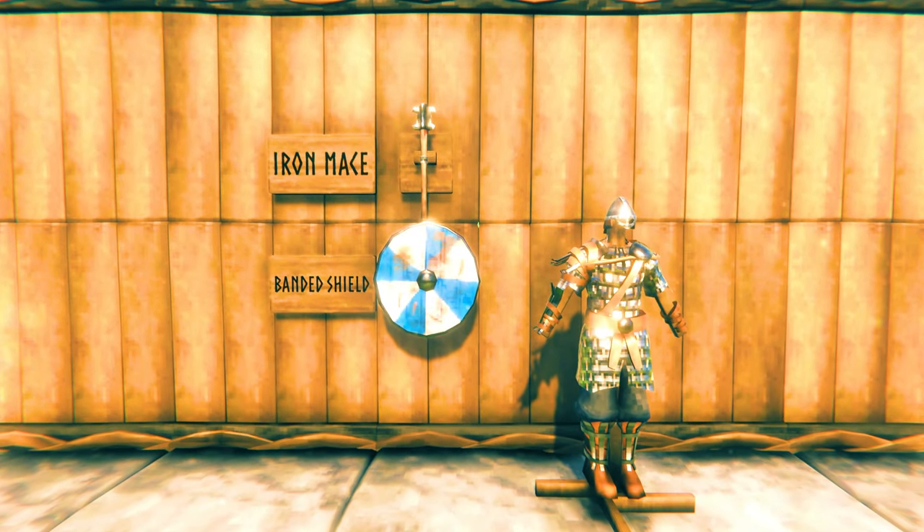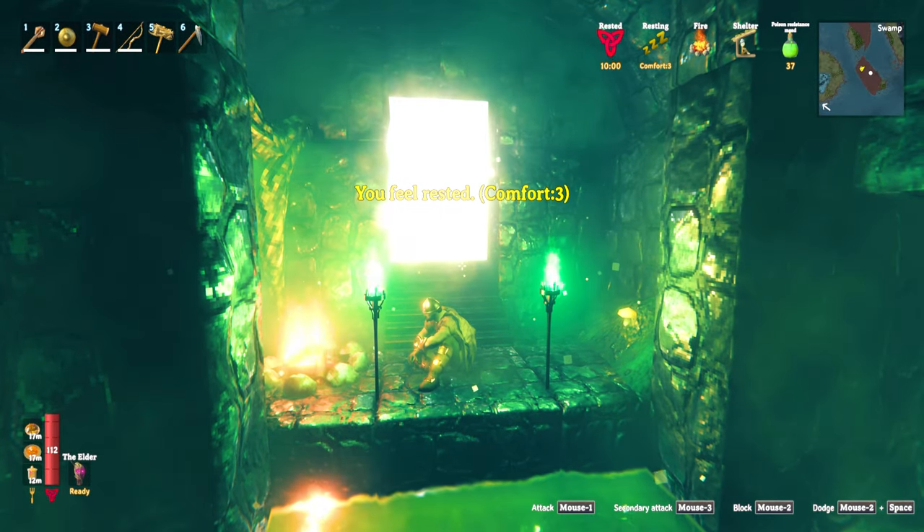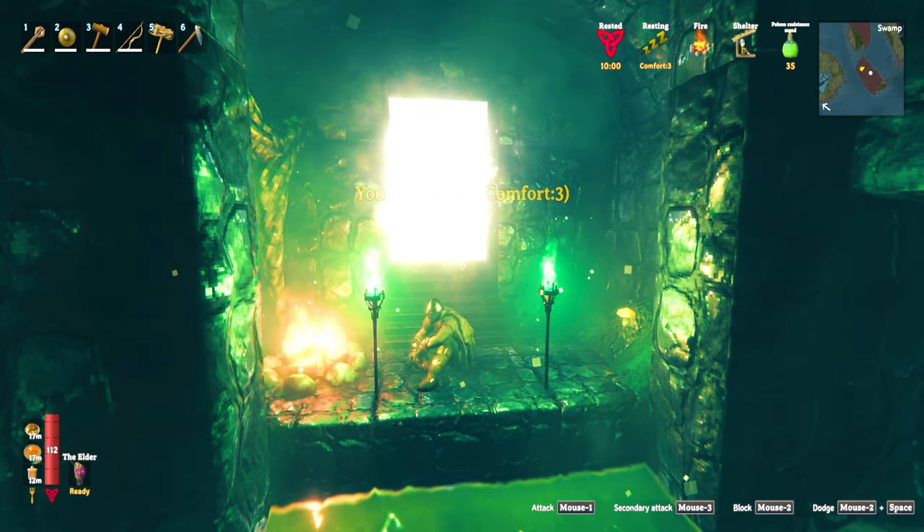You may want to explore crypts first so that you can upgrade to iron gear, making the swamp easier. Once you can enter the crypts, you can use them as places to regain your rested buff by using a fireplace on the ledge inside.